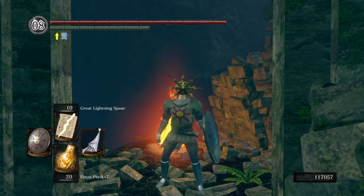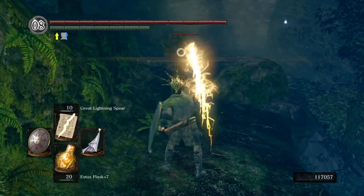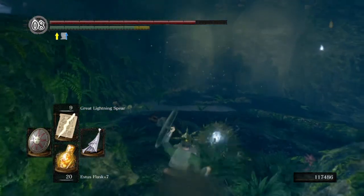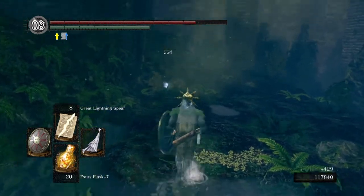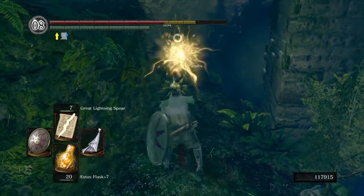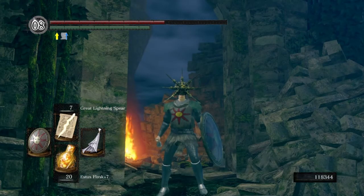Experiment 1: Crown of the Dark Sun, but no rings. The result was 554 damage consistently. So we got an extra 64 points of damage out of that.